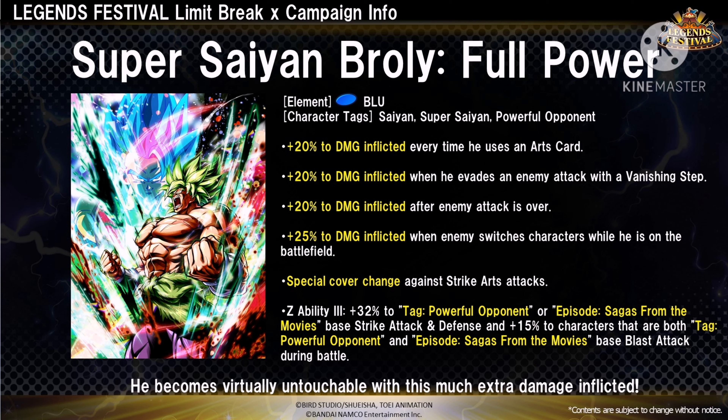The next unit is Super Saiyan Broly Full Power. He is also an LF, his element is Blue, and he's a perfect counter for LF Gohan. Character tags: Saiyan, Super Saiyan, Powerful Opponent. Plus 20% to damage inflicted every time he uses an art card. Plus 21% damage inflicted when he evades an enemy attack with Avenging Step — oh god, that's so op! 20% to damage inflicted after enemy attack is over. 25% to damage inflicted when enemy switches character while he is on the battlefield. Special cover chance against strike art attacks. Z-ability: plus 32% to Powerful Opponent or Episode Sagas from Movies best strike attack and defense, and 50% for characters that are both Powerful Opponent and Sagas from Movies best blade attack during battle. He becomes virtually untouchable with this extra damage inflicted — same role as Gogeta but he is an unbelievably strong character that excels in both attack and defense.